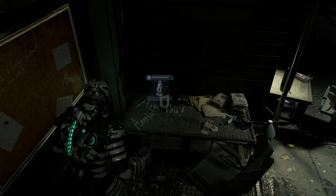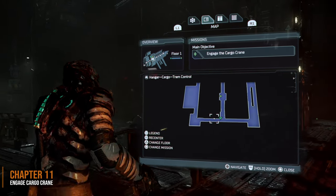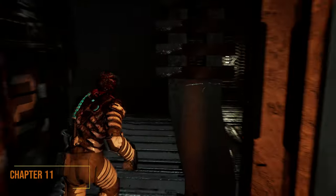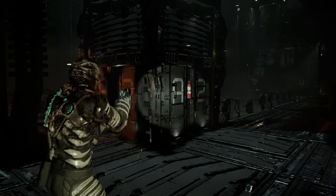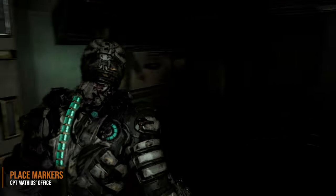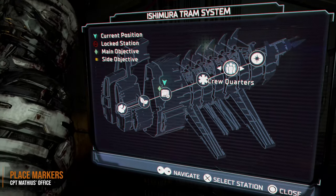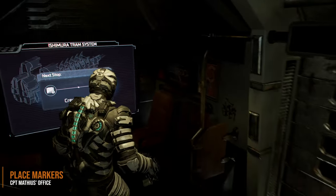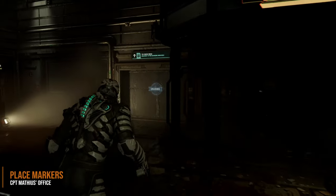The last marker fragment is in chapter 11. Make sure you do not finish chapter 11 until after you finish this quest. Engaging the cargo crane is the objective — this is where you move the marker all the way around the room, and in one corner is going to be a marker fragment. Do not go to the point of no return. We need to place the markers instead, and we're going to head over to Captain Matthias' office. From your current location, head back to the tram and go to the crew quarters.